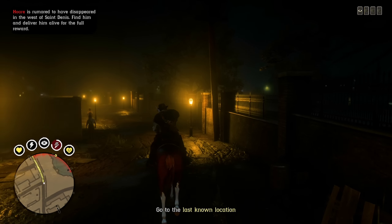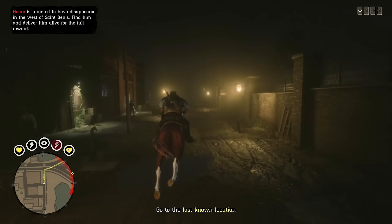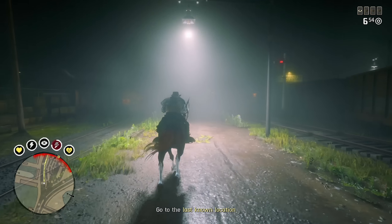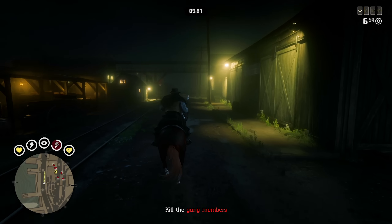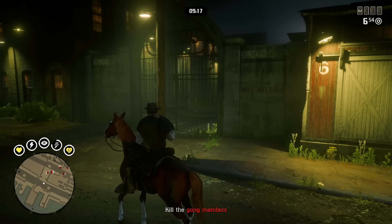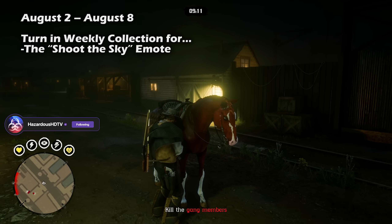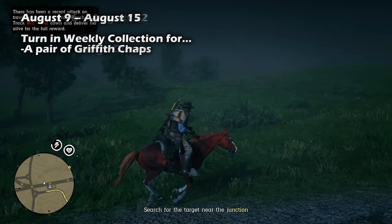Rockstar is switching up how they handle free rewards for each week of this event month. Typically free rewards have a few prerequisites before items are automatically unlocked, however this time around it's very simple. Here are your weekly free rewards for assembling and returning each complete weekly collection to Madame Nazar. Last week you should have received the 'Shoot the Sky' emote, and this week — August 9th through 15th — you'll unlock a pair of Griffith chaps.